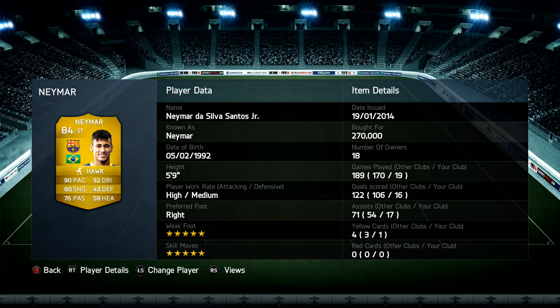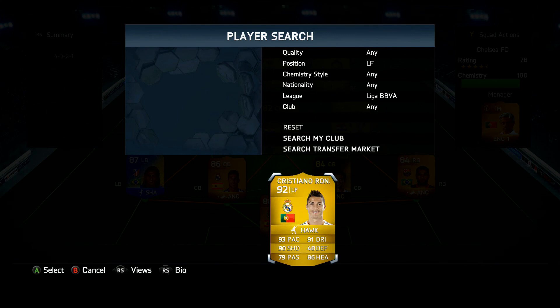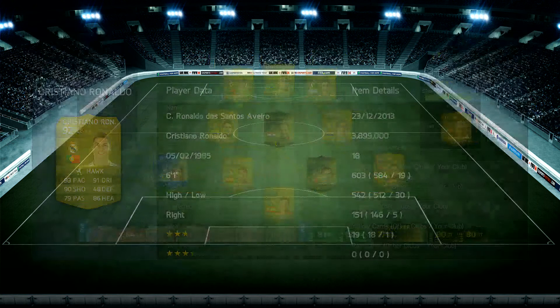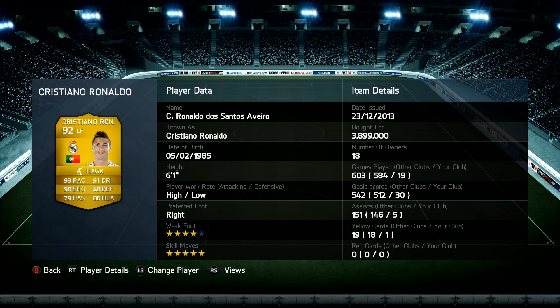In left forward we have the beast of the team — Cristiano Ronaldo. 93 pace, 91 dribbling, 90 shooting, 48 defending, 79 passing, and 86 heading. He is so good. I was worried about getting him because he costs so much — 3.899 million coins — but he is so good. In 19 games played: 30 goals and 5 assists. Wow.